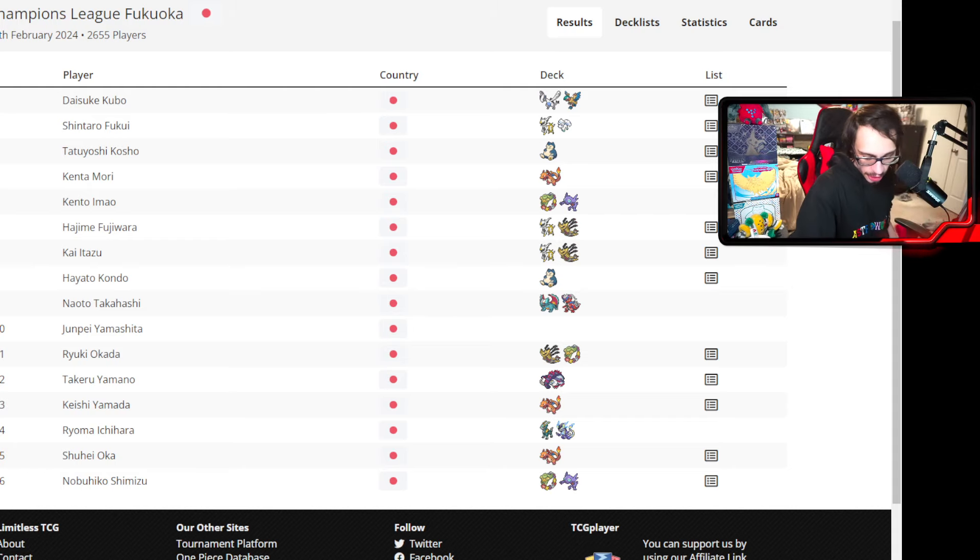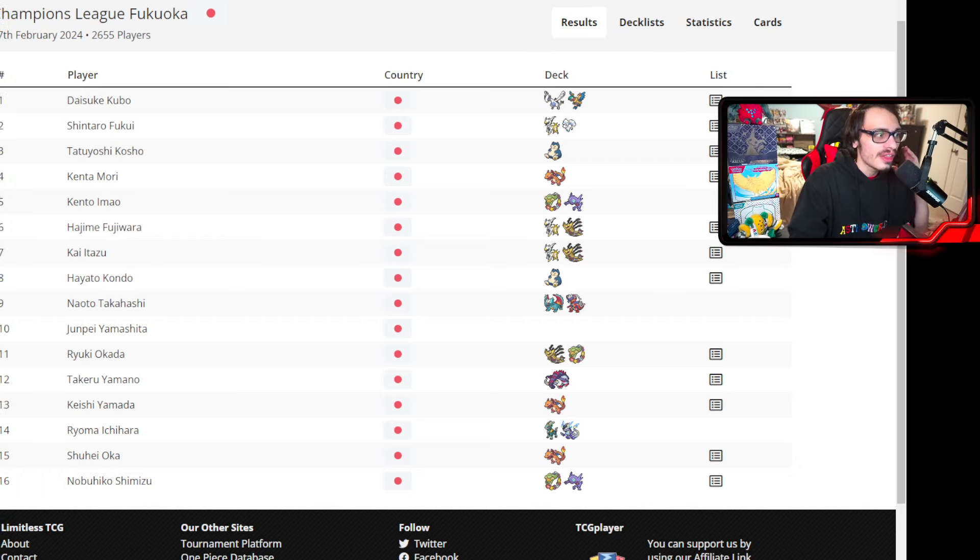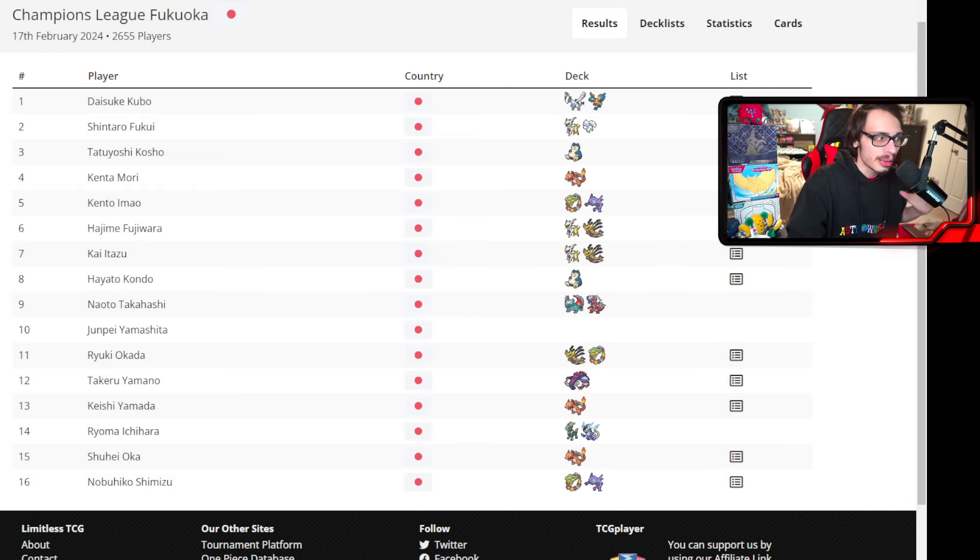Welcome back everybody to a brand new video on the second channel. Today we're looking at the results from the most recent Champions League in Japan. This was a massive tournament with over 2,600 players and it was also the first major tournament in Japan that featured the rotation — specifically the Temporal Forces meta. We want to see what decks are winning in the new format and what cards are good, because we have EUIC coming up, and this is the first big one in Japan. There are some very interesting results.